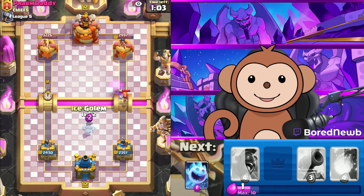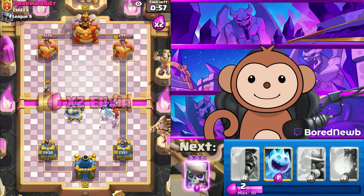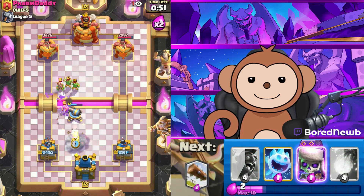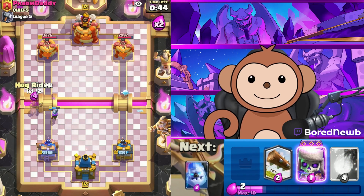Let's get this Ice Golem down right now, and get this Cannon up here. If we're lucky, we'll take out the Princess — that's two Princesses we were able to get. Gotta watch out for his Rocket too. Let's get Ice Spirit down, let's go Hog Rider left lane.